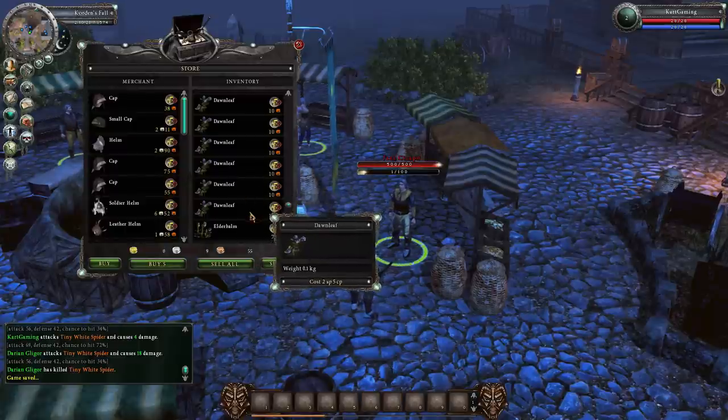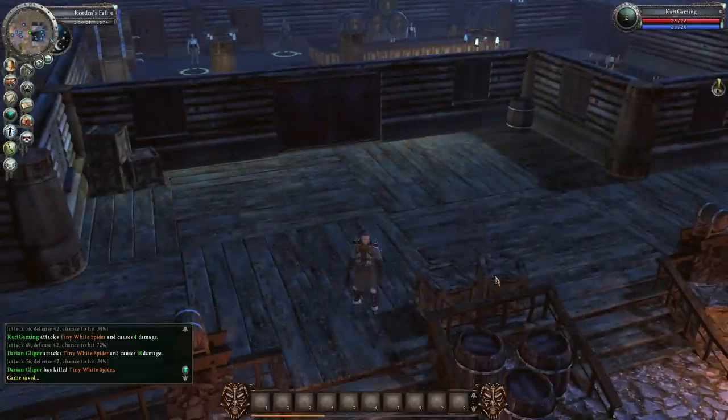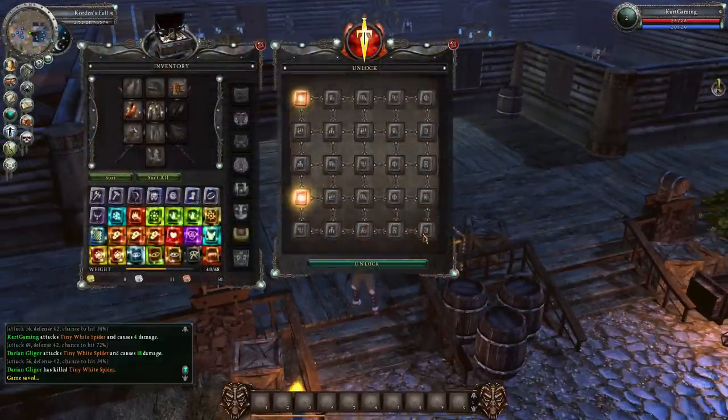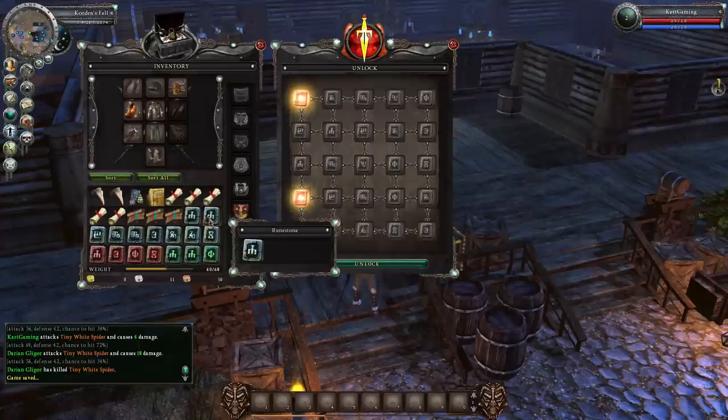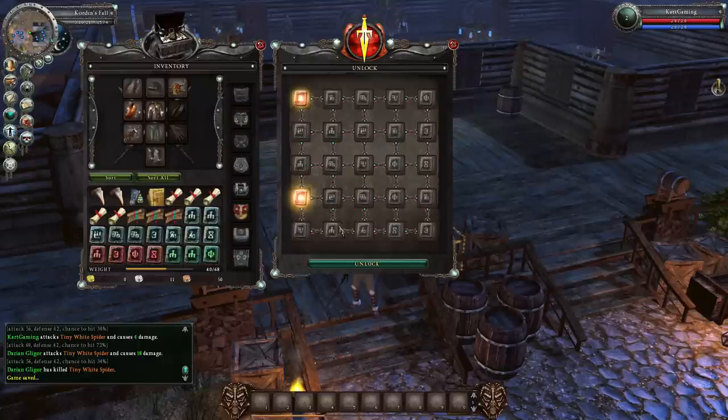There's also the lockpicking system. The idea is that you connect two glowing runes by filling out the board. You'd think you'd only have to fill in the spaces between them, but no — there's an arbitrary trail you have to follow that could potentially lead around the entire board, which is a pain. You can only use one rune per slot, so if you only have one rune of a certain kind and need another, you cannot open the lock. The runes also take up inventory space, and my inventory is quite full of them as you can see.